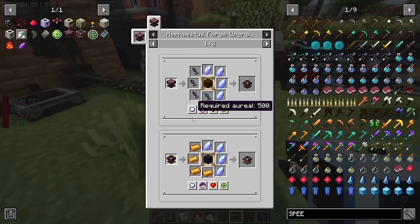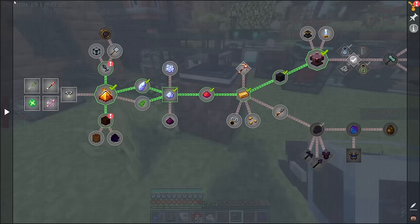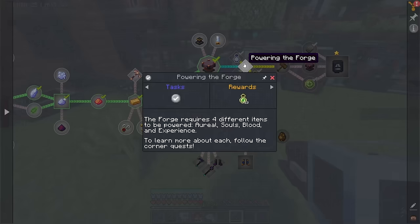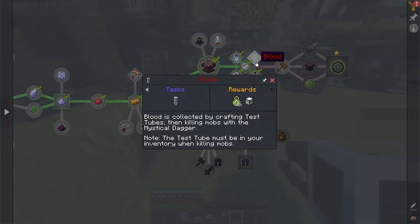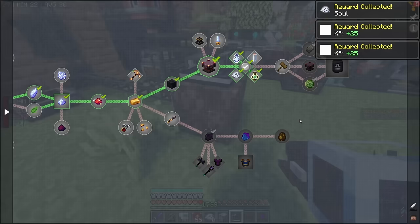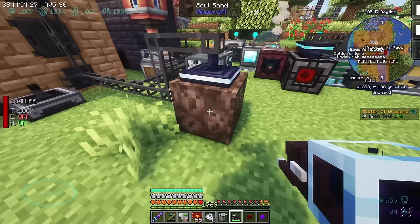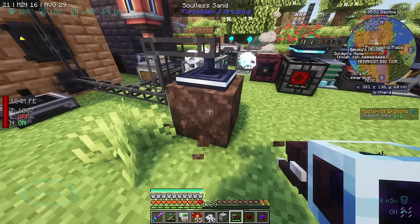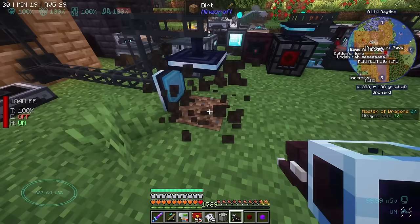Just before I go back — what do we need for the next tier? The blood's easy, we don't need experience for either. We just need more of that stuff — chiseled. The souls are the only tricky part. Does it mention an easier way? 'Souls are gathered by creating a soul extractor and then using...' — that's all it says. Blood is collected by crafting test tubes and killing mobs with the mystical dagger, but you don't even need to do that as we've seen.